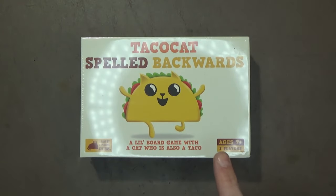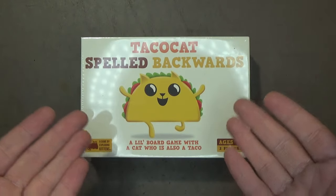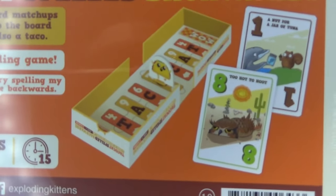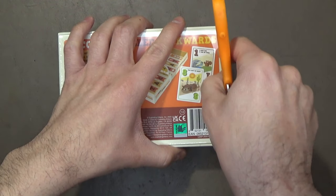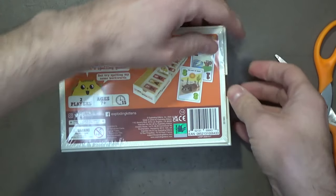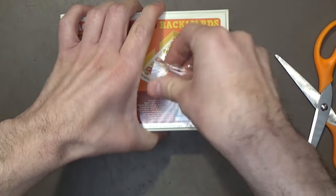So this game, as shown right here, is strictly for two players and two players only — no more and no less. It's kind of like a one-on-one duel. The box itself is actually a board game built into it. As you can tell by the name, the emphasis for this game are words you can spell backwards called palindromes. A good example, since I'm a Pokemon nerd, is Eevee — you can spell Eevee backwards and it comes out the same way.